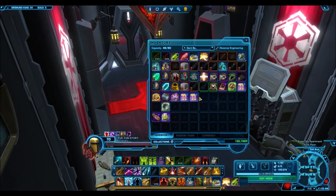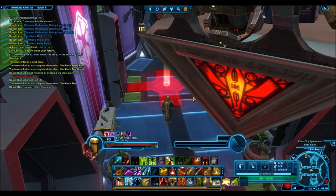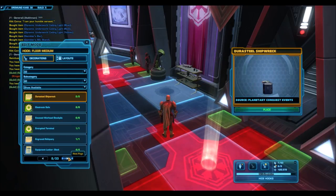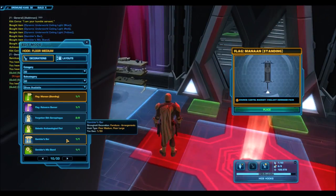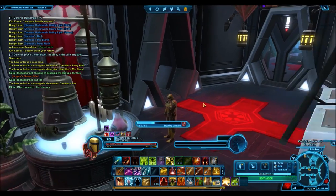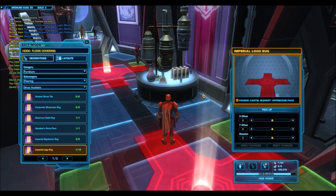Let's check out some of the other decorations I haven't previewed yet. There's the Gambler's Bar — I placed it on a medium hook and tried interacting with it. When you click it, your character just kind of takes a drink, which is a cool little animation. It actually looks a bit like the Mos Eisley Cantina bar from A New Hope, so it'd be perfect for making a cantina-themed room.